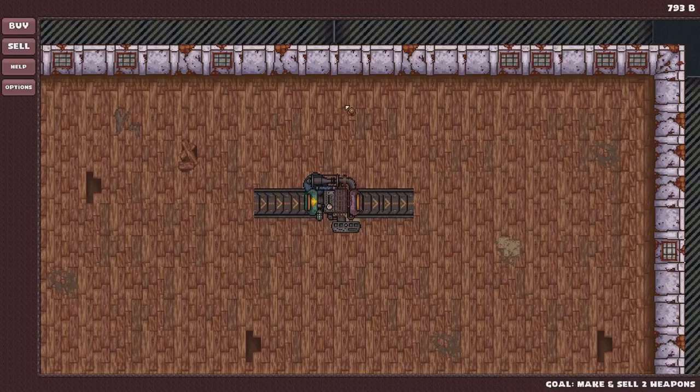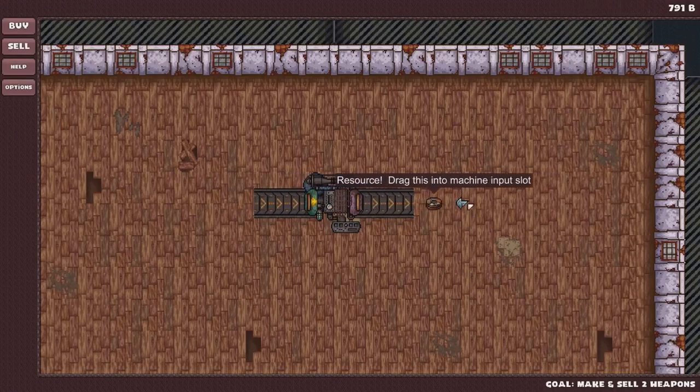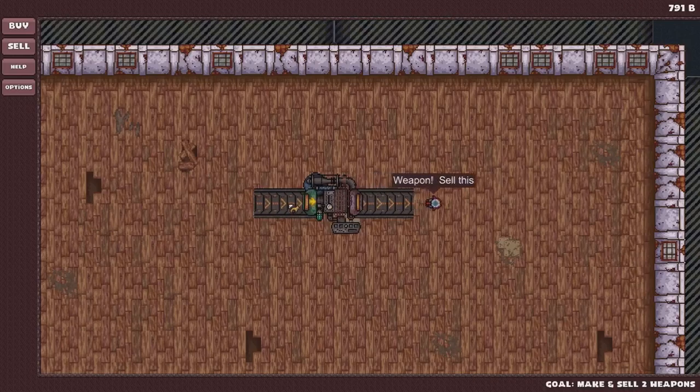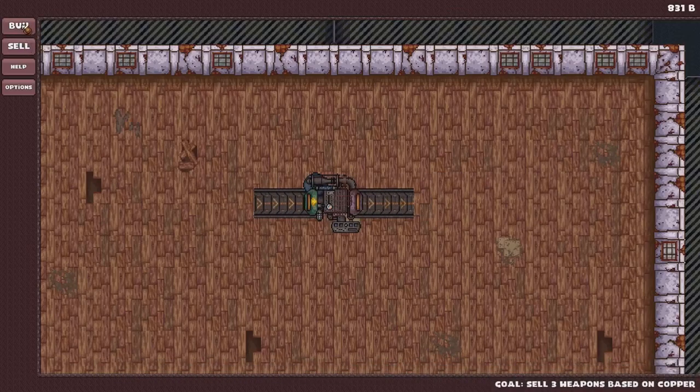'Weapon solved, comrade. Weapon solved, comrade.' Oh, thank you! We're good friends. Let's do this a couple more times. It just automatically put it back in there without me doing anything — kind of weird. Let's sell that. Yay! Tech age — one out of four complete. Finish all four to unlock national spirit. New items for sale in shop. Sell three weapons based on copper.